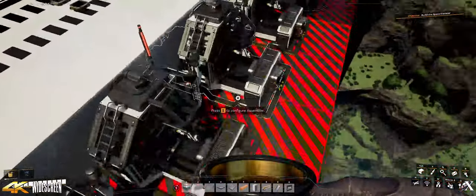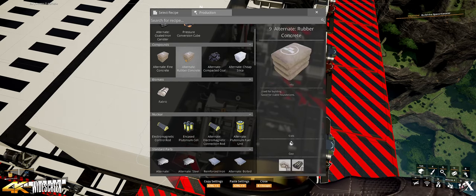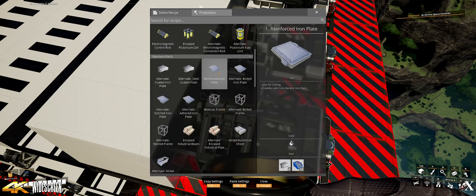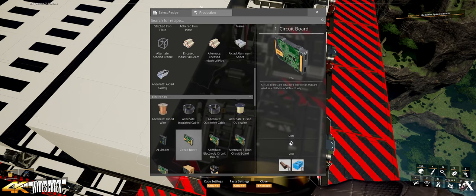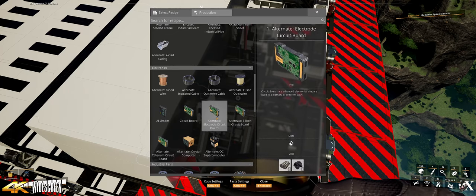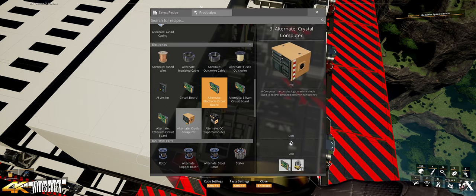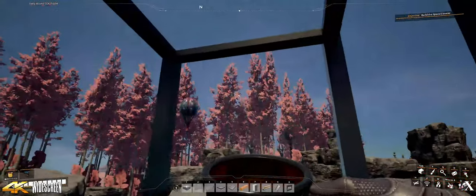And then we're up to this floor where we finally got into all these different assemblers. So what do we need in the assemblers? First thing's probably going to be reinforced iron plates, modular frames, encased industrial beams. And then there's computers - oh, that's going to suck. Circuit boards made from petroleum coke - that might be fun. Or quick wire and plastic. Now we start getting the real meat and potatoes.